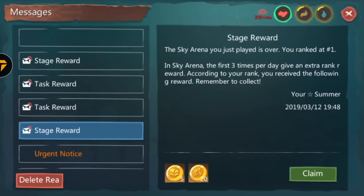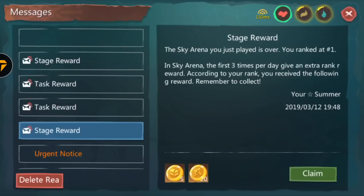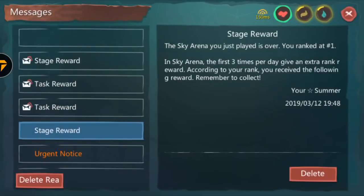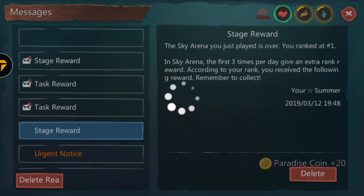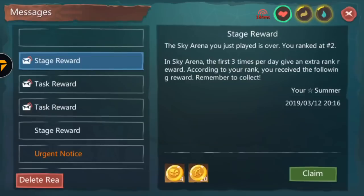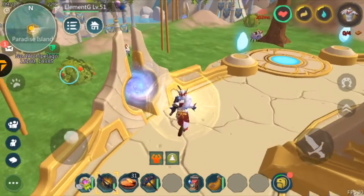Once you finish Sky Arena, you'll be sent back to the lobby and your reward will be sent to you in the mail. As you guys can see right there, that's my sky coin — I got first place, so I get five sky coins and 20 paradise coins. If you get second place, you get four sky coins and 20 paradise coins. Third place gets you three sky coins, and so on. That's gonna be it for this video guys — if you enjoyed this video and it helped you, please don't forget to leave a like and subscribe. Peace.